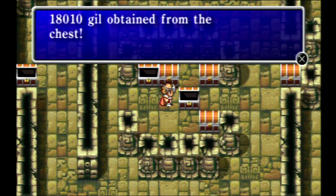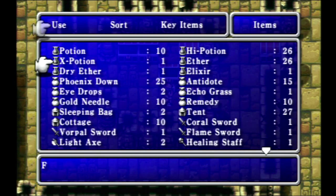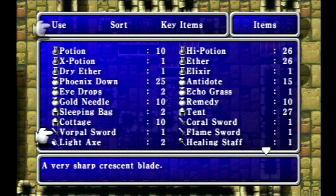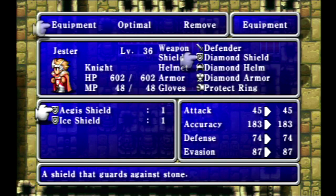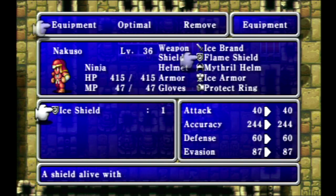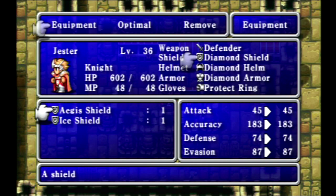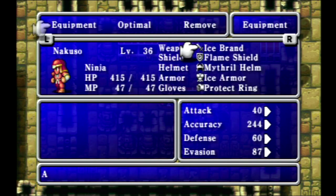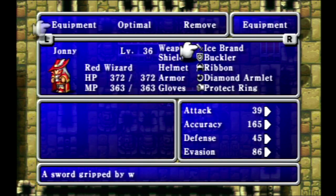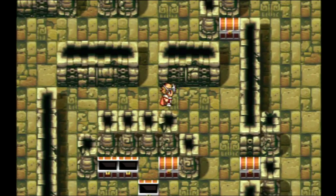We got the Aegis Shield, some Gil, and the Vorpal Sword. The Aegis Shield is okay but not that great, and the Vorpal Sword is not very useful. The Aegis Shield protects against stone, so that's nice. We'll throw that on our fighter or knight, and now he's pretty much protected from instant death via the protect ring and also stone. Our two wizards are protected with their ribbons. The Vorpal Sword does not really upgrade us at all in terms of attack strength, so we're going to stick with our regular equipment.